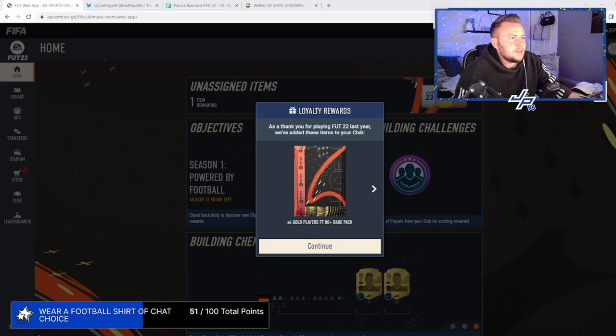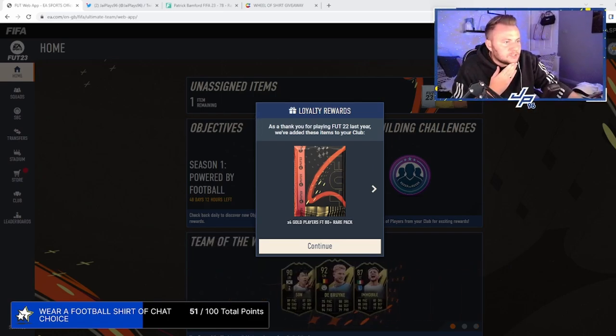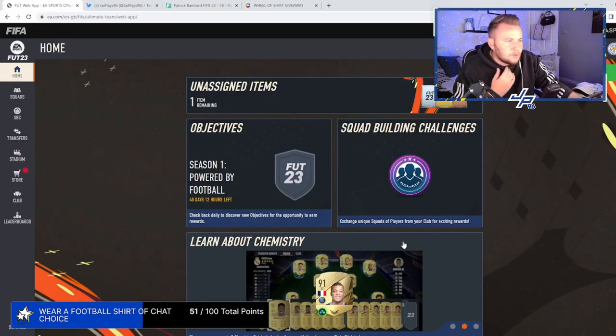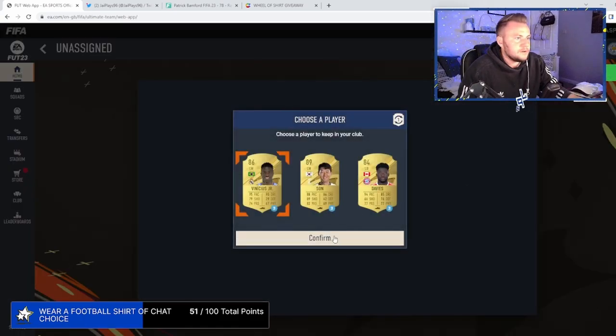So we have our loyalty packs here. For playing FIFA 22 last year, we've added these items to your club — gold players, a foot ambassador loan, stadium starter pack, a coin boost, and two gold packs. Our foot ambassador loan gives us Vinny, Son, or Davies.